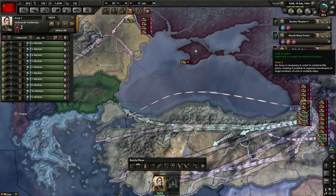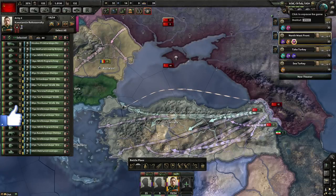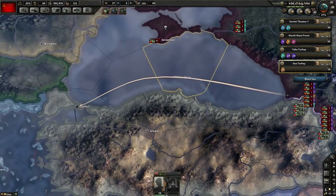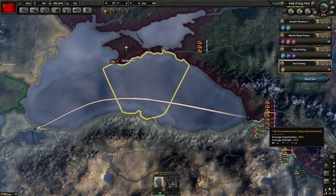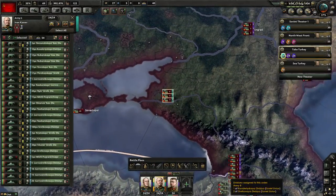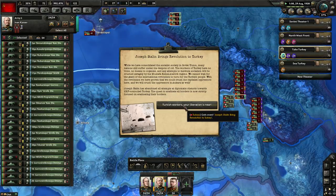Hey folks, Quilly Keen here, and welcome to another episode of Let's Play Hearts of Iron IV as the People's Republic of China and Soviet Union with Briarstone. Greetings — we are both prepping some wars. We are Nationalist China and Turkey. Turkish workers, your liberation is near!